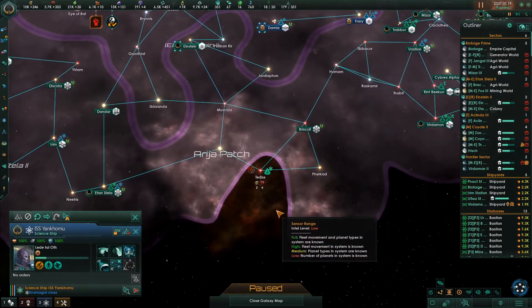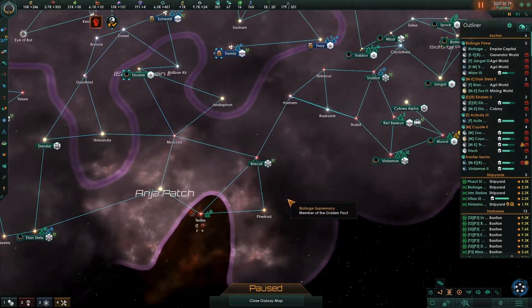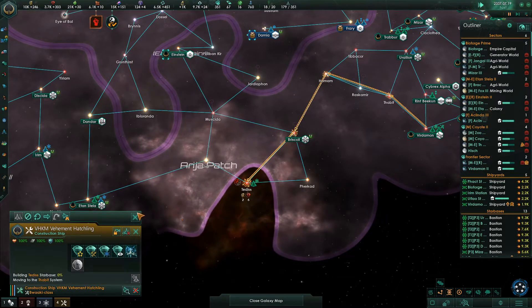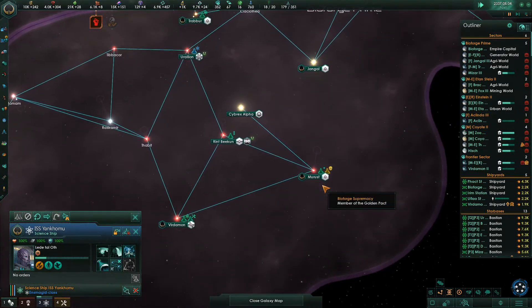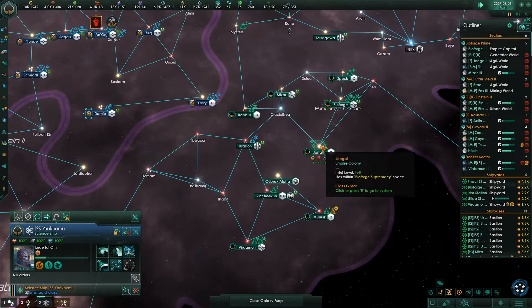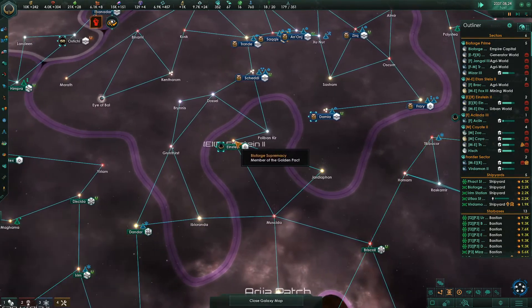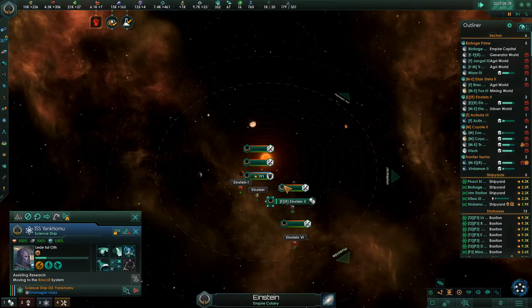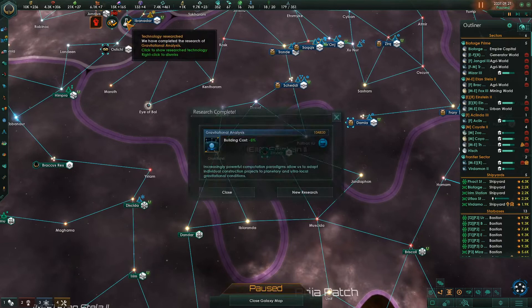You're done - let's terraform this world. Oh, it's a tomb world. Actually this planet's not within our borders - never mind. It's not because it's a tomb world, it's because it's not within our borders. Come here, build starbase. You are done and can go somewhere else - go to Jangle. Unless I don't have anybody at Einstein - that's where you actually need to go. Go to Einstein and assist research there. Research complete.